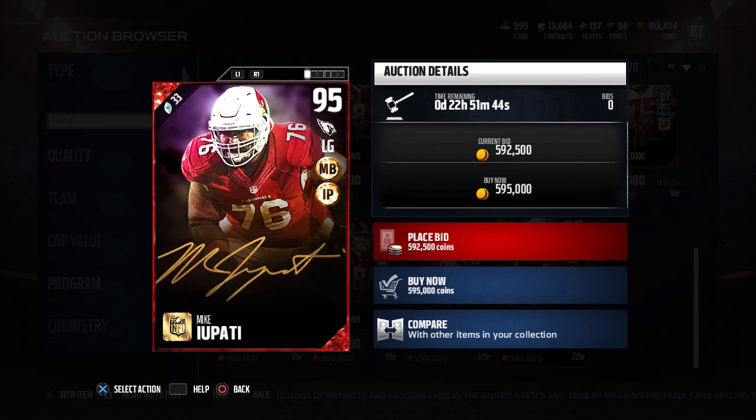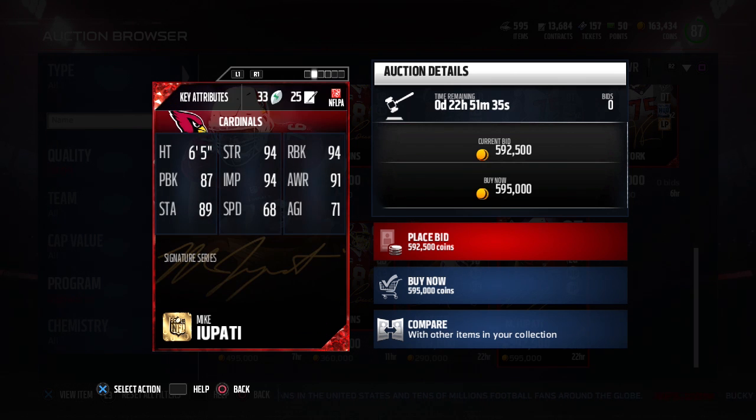Up next, we have an offensive lineman — 95 overall Mike Yapati, who plays left guard. If you've been playing Madden Ultimate Team for a few years, you probably have a decent idea of what this card is going to be. It's right along the lines of what we usually get from a Mike Yapati: great run blocking, great strength, decent acceleration and speed. But unfortunately, that pass blocking just is not there, and that's what keeps him from being an elite left guard.